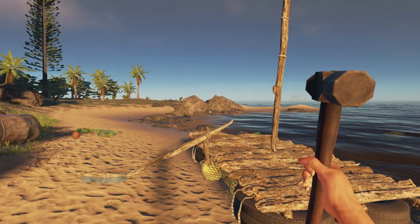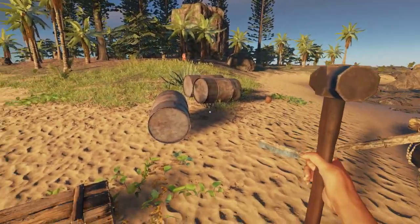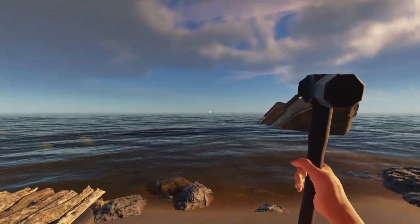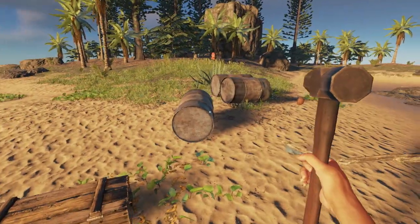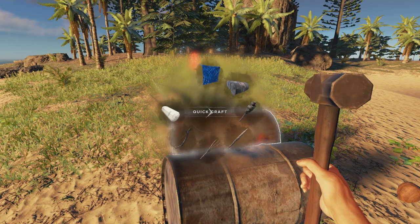Hello everybody and welcome back to Stranded Deep. I am Dor and today we're going to go island hopping to find the bases for our raft. Right now we're back at the island next to our main base and we went ahead and grabbed the barrels that were over on the boat from last episode. So let's go ahead and put these onto our raft.